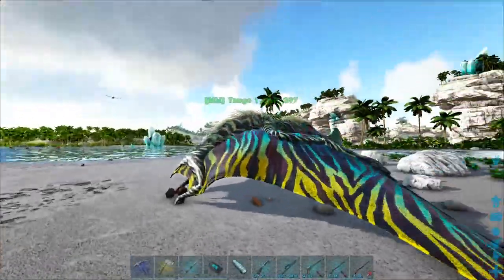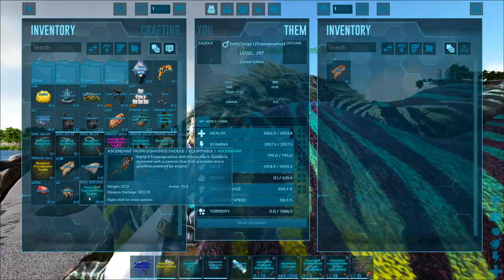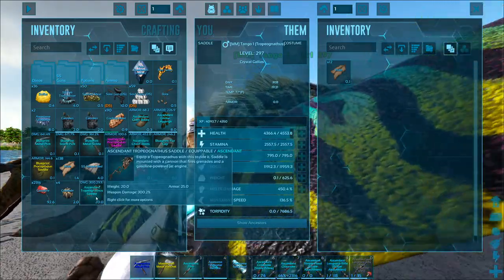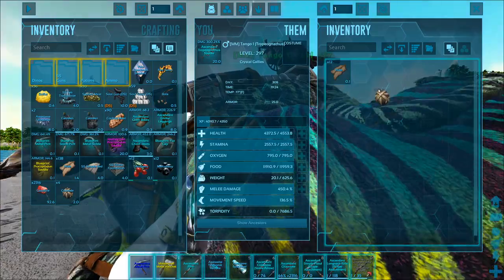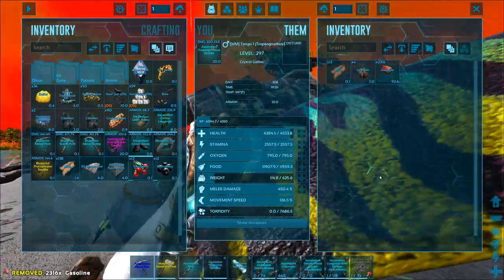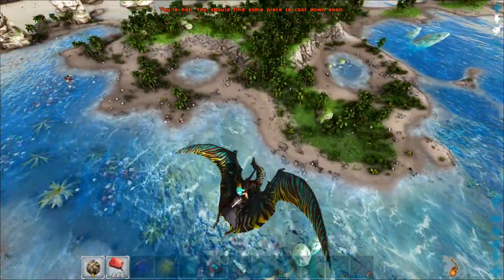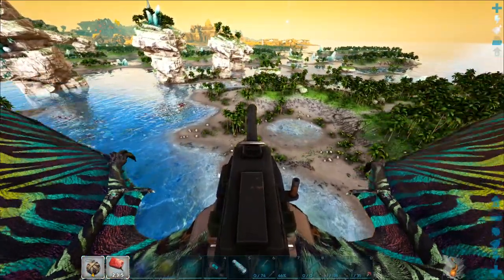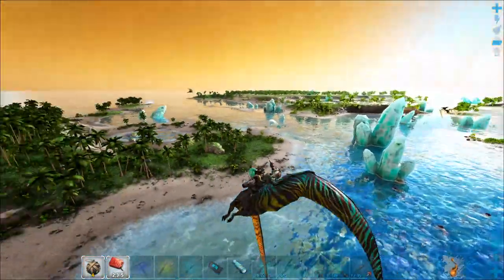It's kind of expensive for a saddle but for what it does it's actually pretty cool. I actually picked up out of a drop a Tropeognathus saddle with 300 weapon damage on it, only 25 armor though. You want to drop in your grenades — we have four here — and then load it with gasoline. Now we've taken to the skies and we've got this machine-gun looking thing and a jetpack on the back — how do we use this thing?